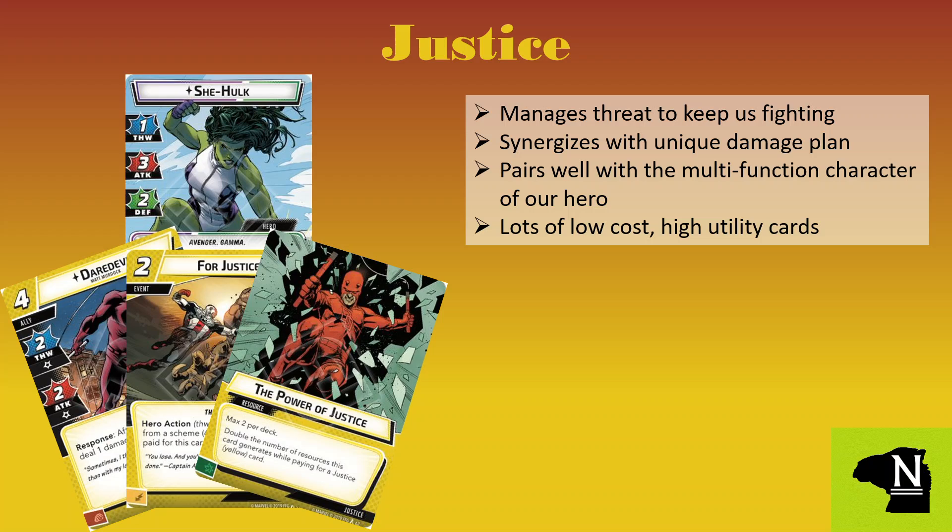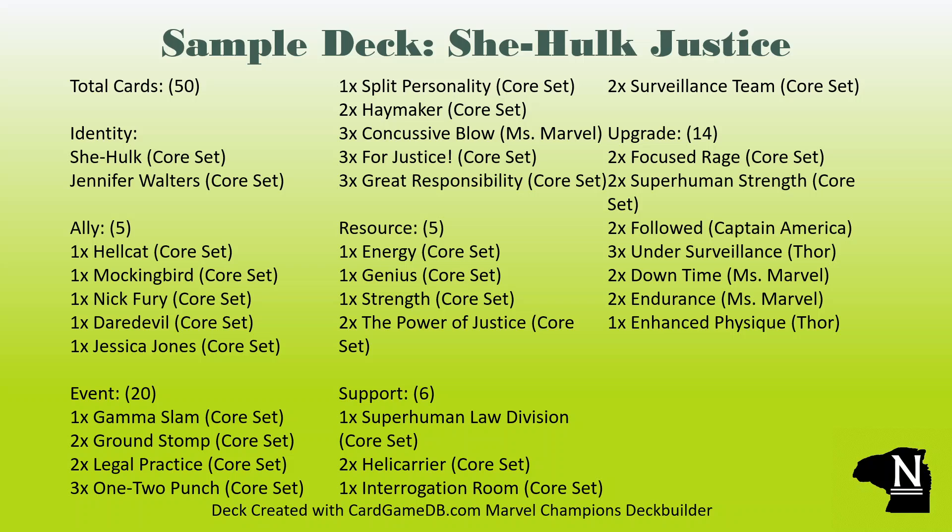The final aspect is Justice, and since She-Hulk likes to spend time in both forms, you're going to pick up a little more incidental threat — this aspect gives us a great way to manage that. She-Hulk makes great use of the extra damage from Great Responsibility: how fun is it to take a hit and then drop a Gamma Slam? Cards like Concussive Blow can help us deal damage and confuse the villain before we need to flip back and tend to our law practice. With a small hand size in hero mode, low-cost high-value cards are important — one and two cost cards like Followed, For Justice, Surveillance Team, or Under Surveillance give huge utility for a low cost. Our sample deck for this hero is our Justice She-Hulk build, looking to take advantage of alter ego benefits and aspect cards to keep threat in check, then flip over for huge damage turns in hero mode.